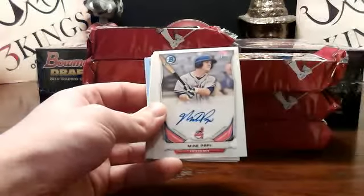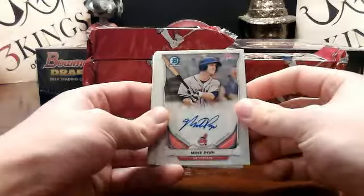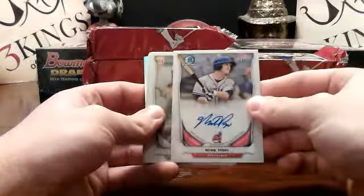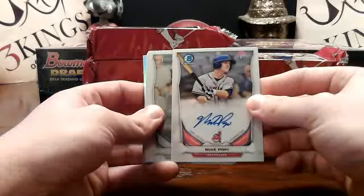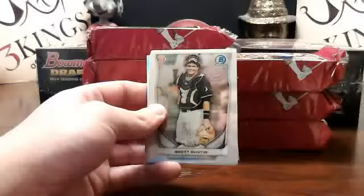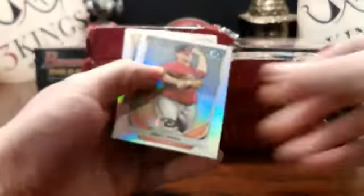Second autograph — we got Mike Poppy base auto for the Indians. Yeah, I feel like I've seen him a few times. So it's going to Jay Roth if I know Jay Roth — always on the Indians.